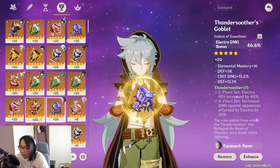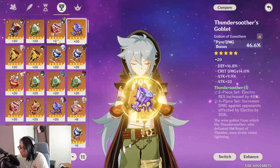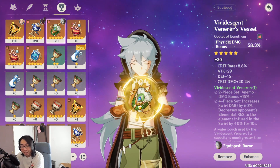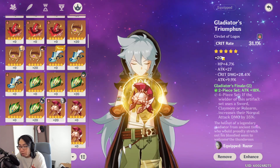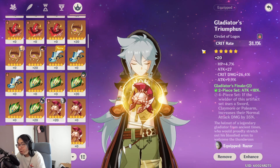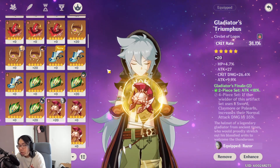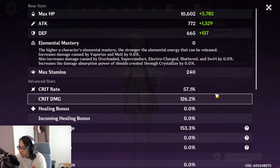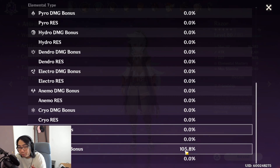I legitimately thought I had a physical damage cup on him this whole time! What you really want is physical damage on Razor's goblet. What I had before is a possible path, but ideally you want physical damage on the cup. In terms of helmets, you just match it up with your stats - if you have high critical rate already, switch the helmet to critical damage to balance your stats, and vice versa. Wait, my stats are actually insane now!